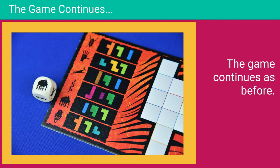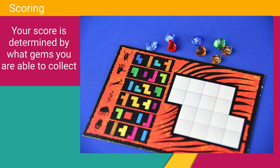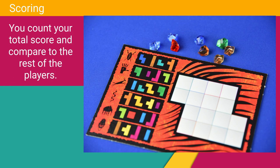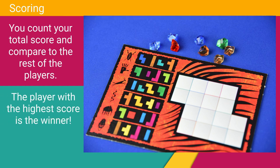At the end of nine rounds, it's time to count up your score. Your score is determined by which gems you were able to collect throughout the game. Orange stones are worth one, green stones are worth two, blue stones are worth three, and red stones are worth four points. You count your total score and compare them with the others. The player with the highest score is the winner of the game.